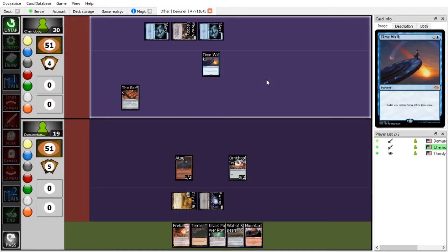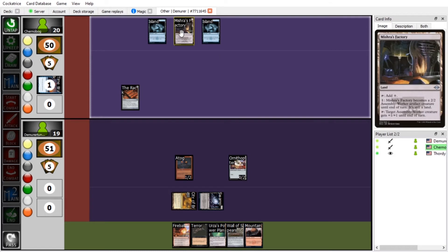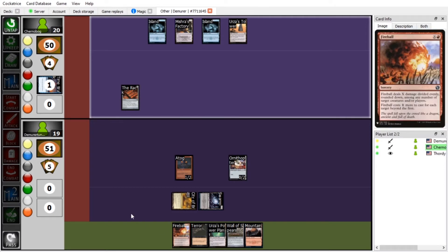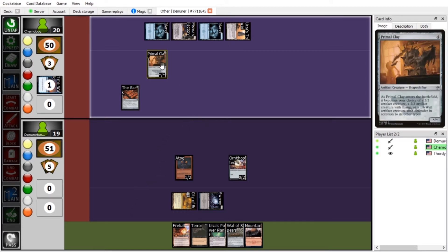You're playing Eight Rack! Draw a card, then we're going to play Urza's Tower. You've got Tron! Beautiful. Tap four to bring out Primal Clay as a 2/2 flyer. Two-two flyer? Yeah, and I think with some shenanigans I can give it the stats it needs.